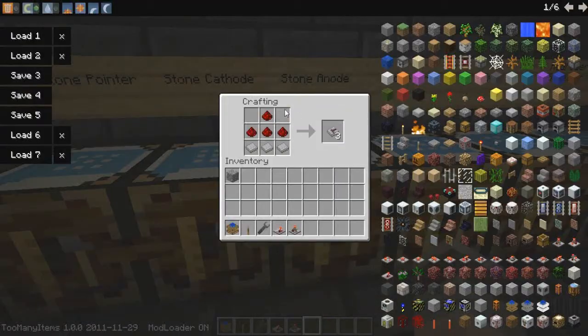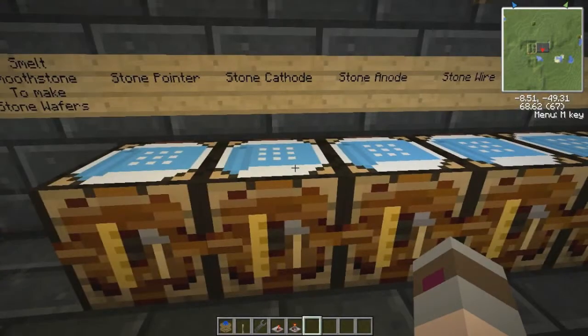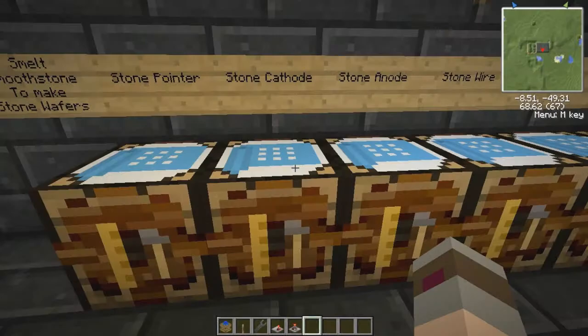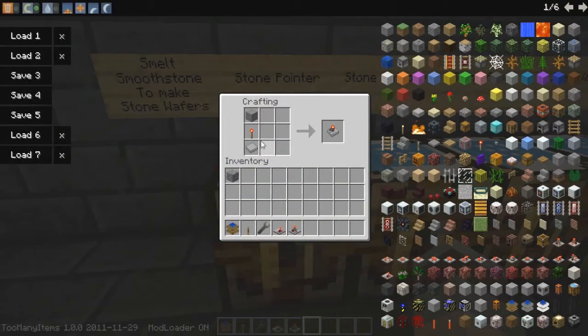So you shouldn't need to make much more than this. A stone cathode, which is basically just a stone wafer and a redstone torch — looks like a redstone torch on a wafer. And the stone pointer, which is a wafer, redstone torch, and a stone. As you can see it looks like a torch with a pointy thing sticking out of the end, hence stone pointer.